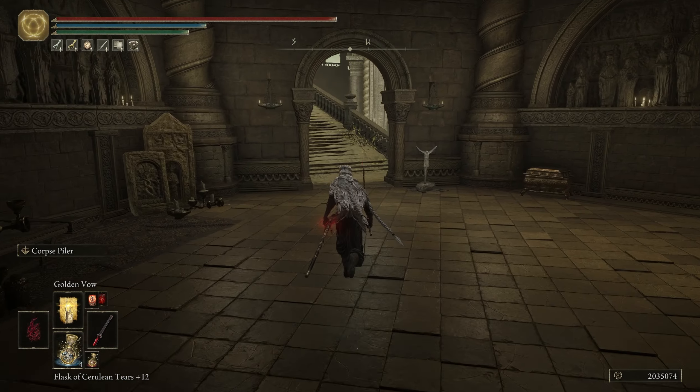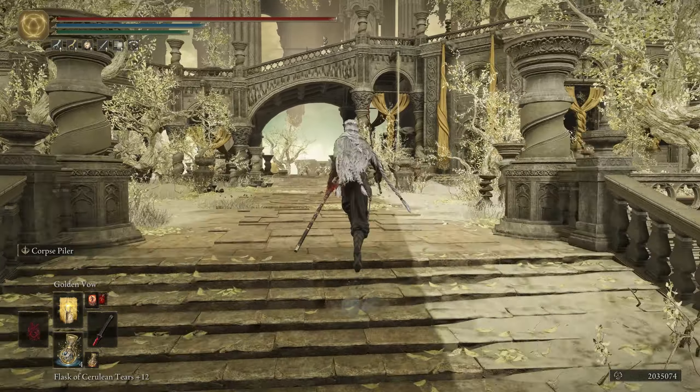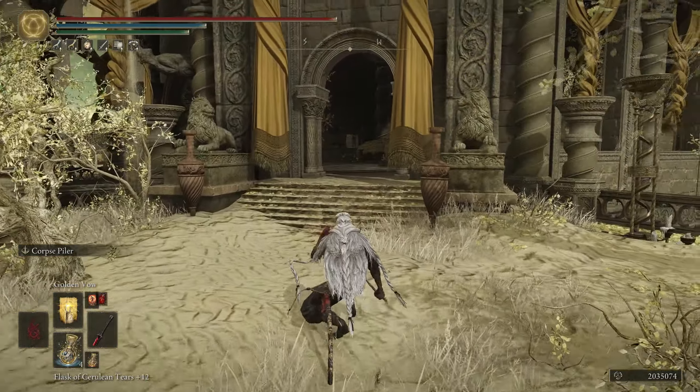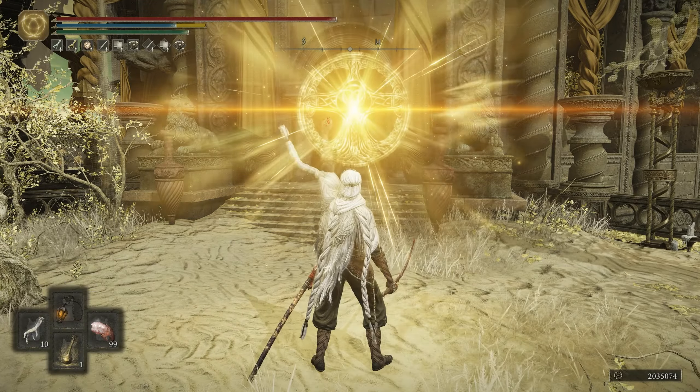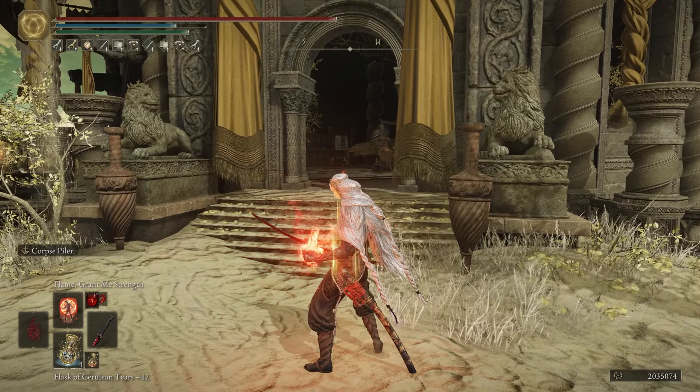I believe this is the only viable Golden Horn Tender farm in the game. I've tested other Inquisitors and these are the only ones that seem to drop it. Buffing with Golden Vow and Flame Grant Me Strength — it's not necessary, but I find I don't kill the big one in 3 casts of Corpse Piler without it.